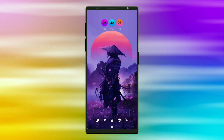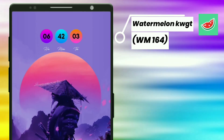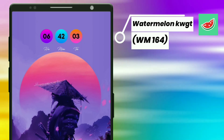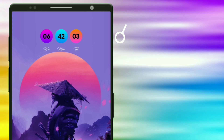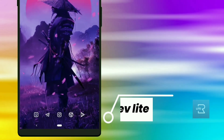Finally, here comes the Sounder setup. This widget perfectly matches with the wallpaper. It is selected from Watermelon KWGT. The three circles show time, day, and date. These icons are selected from Red Light.